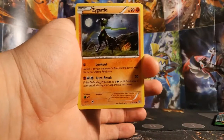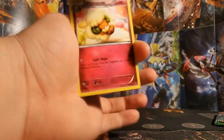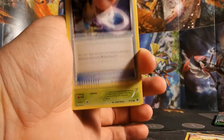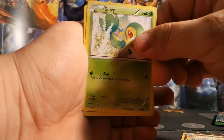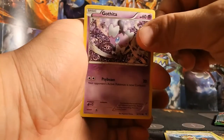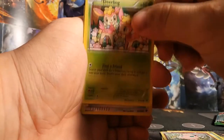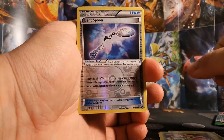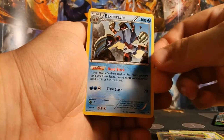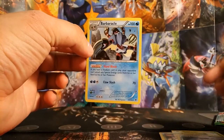Fates Collide pack: Zygarde, Whimsicott, Alakazam, Snivy, Meowth, Gaffita, Jigglypuff, Deerling, a Bent Spoon, and the rare is a Barbaracle. Never seen that guy before.